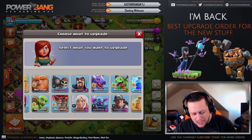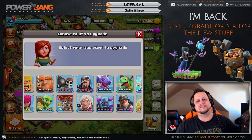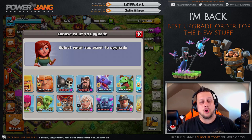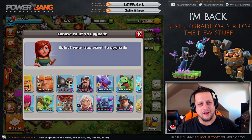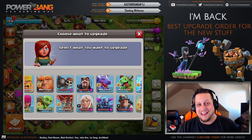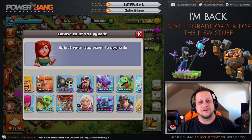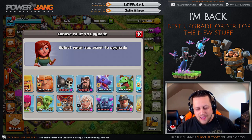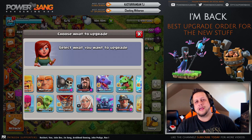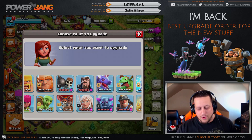That being said, I think the number 2 upgrade is going to be the healer. The healer is currently level 4, and some might even argue this should be the top priority, as that level 5 healer is long overdue in the eyes of many. I think the healer should be second to the miner, but definitely right up there at the top. It's going to give so much extra power to those queen charges and queen walks, and really helps your queen stack up against those beefier Town Hall 11 point defenses.